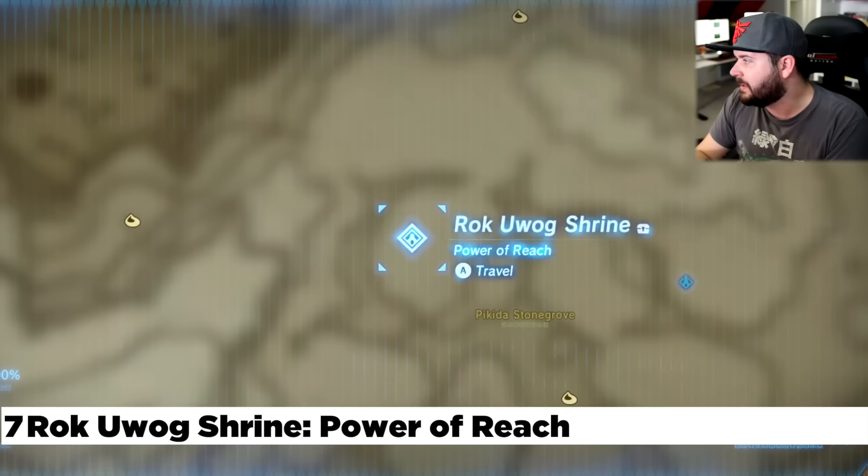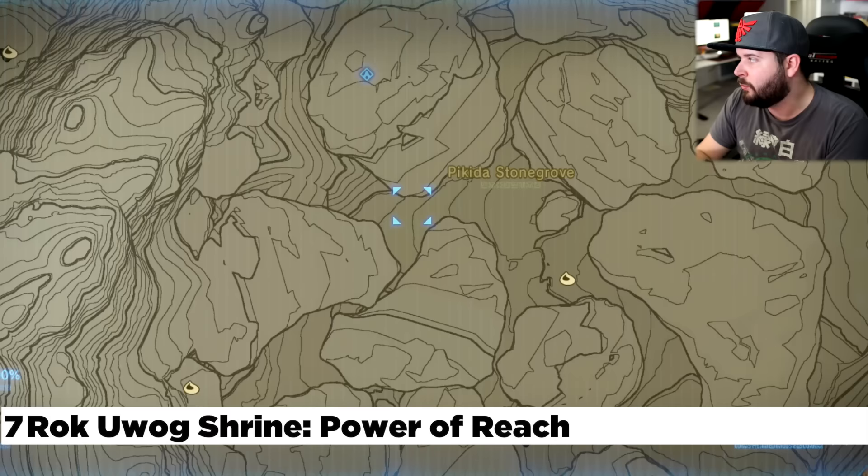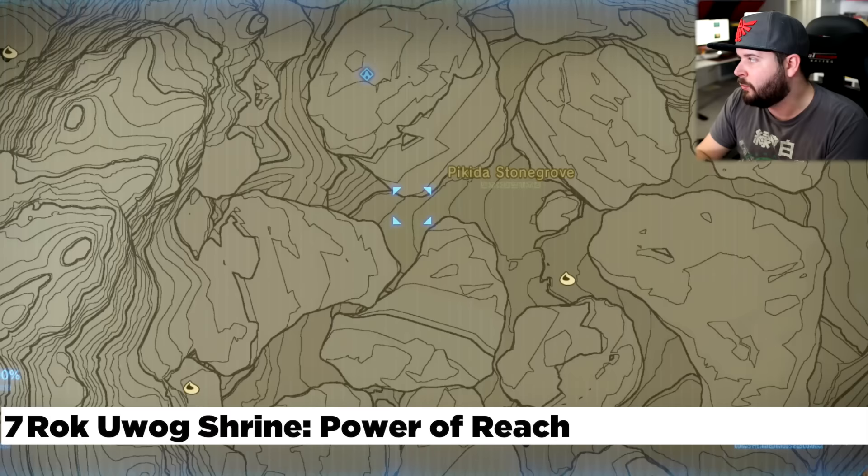Continuing to the right is going to be the Bikita Snow Grove. Right here is the Rok Uwag Shrine. This one is actually located underneath one of these giant stones. Of all these large stones, you're going to want to go to the most top left one and it's going to be underneath it. Can't miss it.